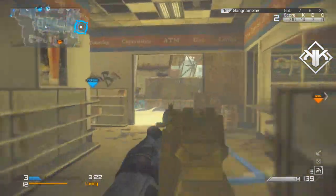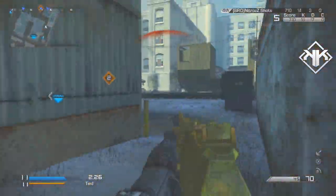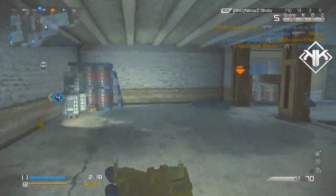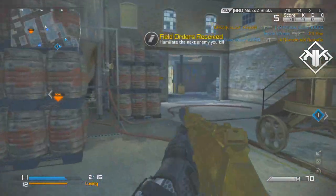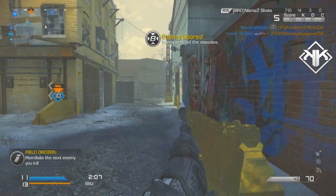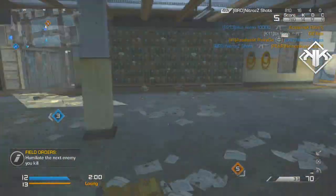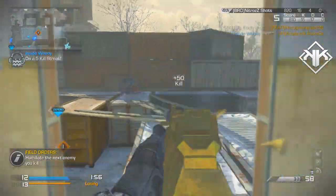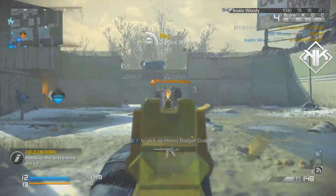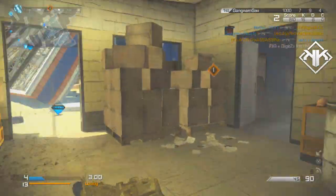Moving on to slide kills — these are a bit difficult even though you don't need many, mainly because sometimes the game doesn't register the slide kill. What you want to do is slide around corners, as that's the easiest way to get them. I actually completed all my slide kills without even noticing because I slide around corners a lot. For a slide kill to count you have to kill an enemy within three to five seconds after you've slid. The best thing to do is try to slide everywhere — if you see an AFK player, slide then kill him; if you see a player in the distance, slide then kill him; if you see a player with their back turned, slide then kill him.